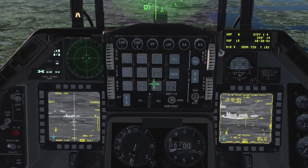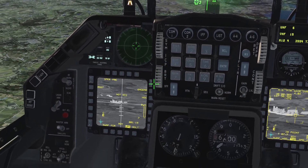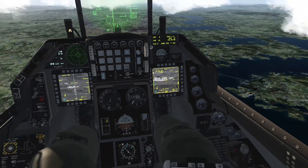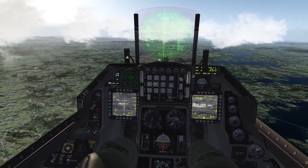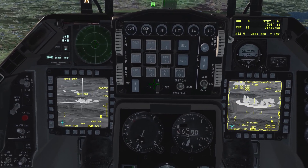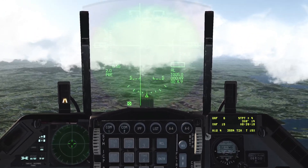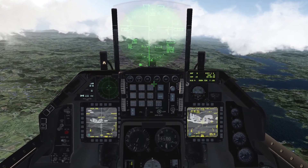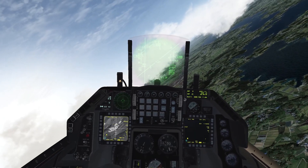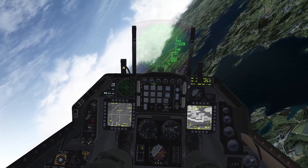The targeting pod will hand off the target to the Maverick. As I TMS up, you can see it flashed handoff in progress, and the handoff is complete — the C for complete is over Station 3 and on the targeting pod. I'm in the bracket, seven miles away, Maverick locked on target. You can missile step and slew that Maverick so both Mavericks are handed off to different targets. Rifle times two — got good locks. Rifle and rifle. Two good locks, Mavericks are tracking. Peeling off to the right — there's some AAA and MANPAD stuff we don't want to get too close to. We'll monitor progress with the targeting pod.